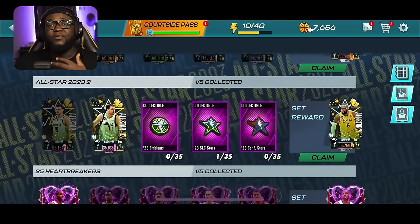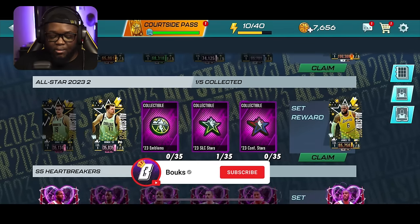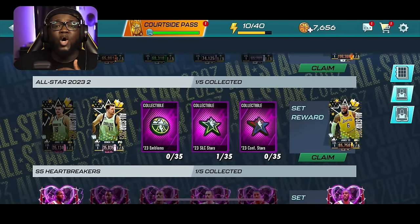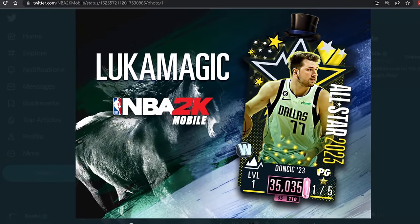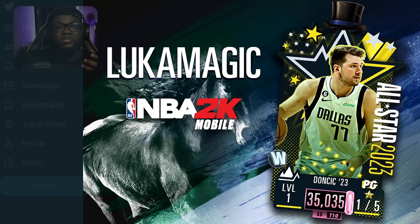In my last video I showed you how to get the Pink Diamond Luka — it's basically a locker code, and the Jokic is as well. Here's the Luka code if you guys missed it: it's 'LUKA MAGIC'. Just redeem it in the game. It's expiring on the 26th of February, which is about four days from when I'm recording this.